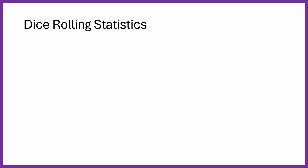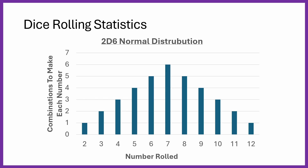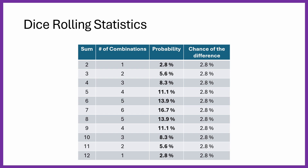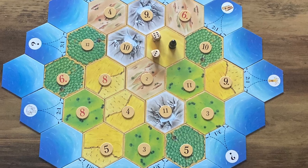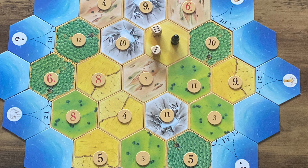Now let's address the dice rolls. The statistics for rolling 2d6 produce a normal distribution across the numbers rolled. Rolling a 2 or 12 has only 1 combination each, a 3 or 11 has 2 combinations, all the way up to 7 which has 6 combinations — making 7 the most likely roll, which is why the robber comes up so often. The probability of rolling a 7 is 16.7%, while rolling a 2 or 12 is 2.8%. The difference between each probability step is 2.8%, which I'll round to 3%. This 3% increment is key to understanding what token number to aim for on each resource hex.